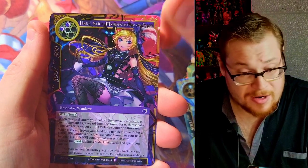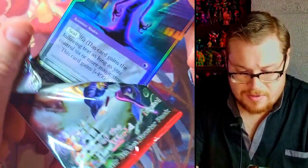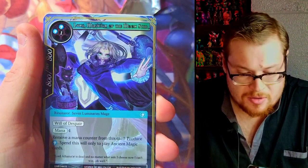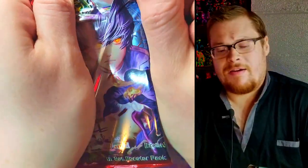We got Charlotte. We've got Dark Alice again — that's like our fourth one. And Water Magic Stone full art. We got our shadow creature dude, our beast, Pandora, Luna again, Star Fragment, and Viola — a nice full art. Sharp artwork.